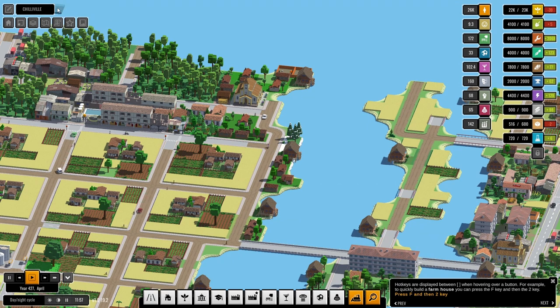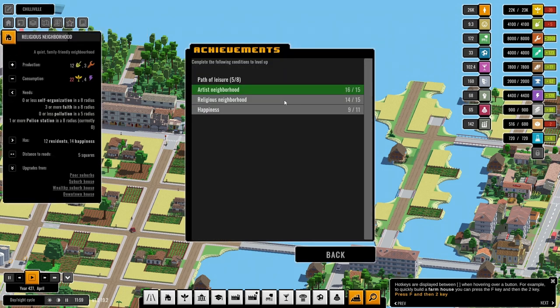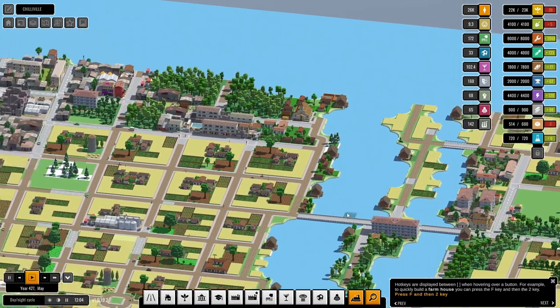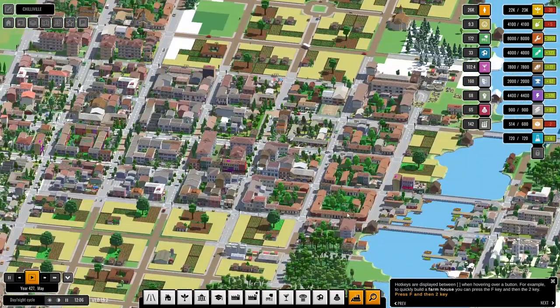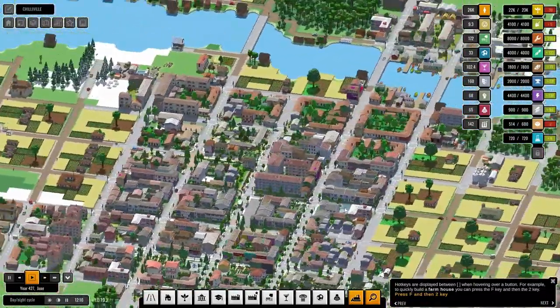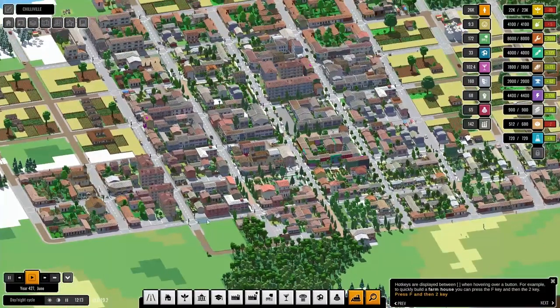We have 20 rebel houses as an achievement. Today we've got to get our religious neighborhoods back up and we've got to get our happiness back up, so let's go ahead and look at what may or may not be going on with our religious neighborhoods.